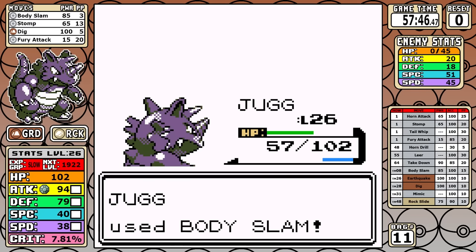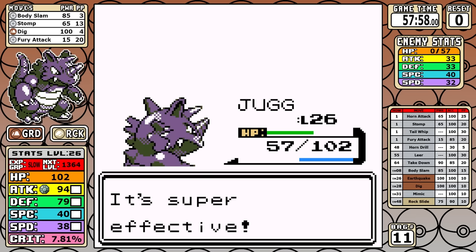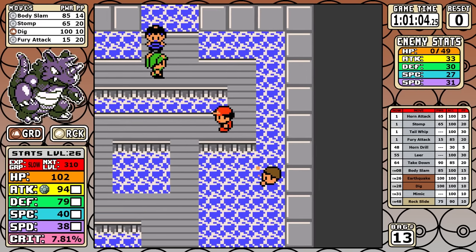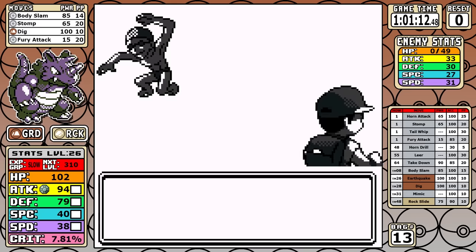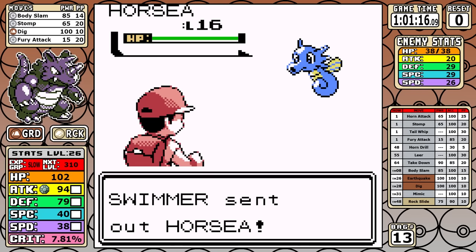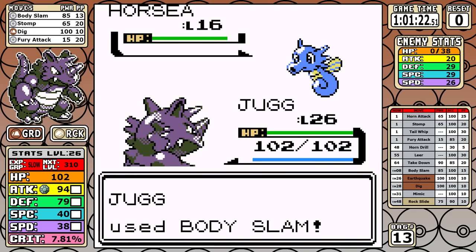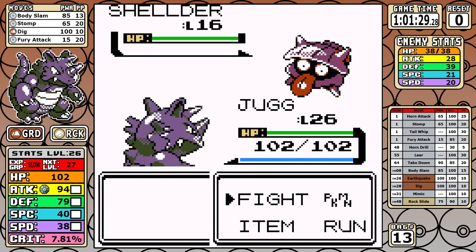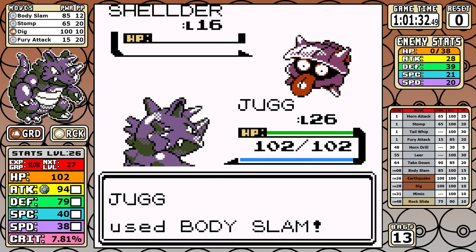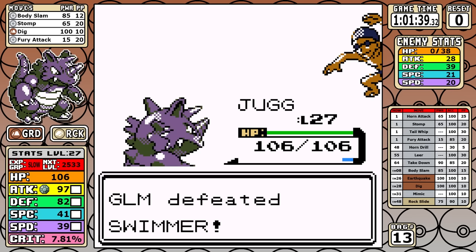At Rival 3 we have Dig and Body Slam. Being a little higher level, Body Slam alone is strong enough to take everything out. I used Dig on the Ivysaur just to be safe, but it's another easy battle. Heading back to Cerulean — I did something wrong in my test runs. I was just short of level 27 and had to fight an extra trainer inside Misty's gym. I think I may have fought the Jr. Trainer in practice but we'll never know. Anyway, let's look at one of the huge tests of the run with Misty.